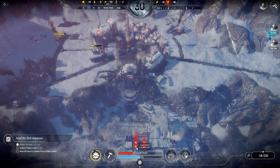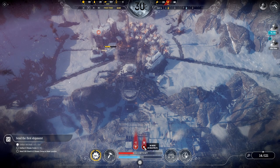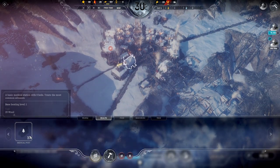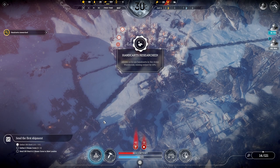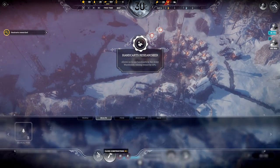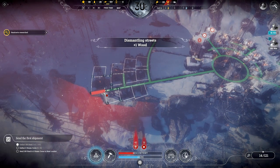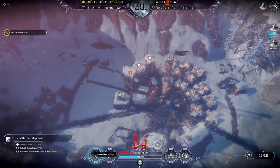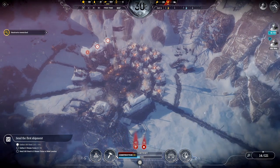People should be getting food now — we've got 85 food rations and 42 people to feed, fantastic. We're going to do another medical post as well. Hand carts have been researched. We need five wood, so I'm going to see if I can delete any paths — that's one wood there. It's good enough for the beacon to be up and operational.